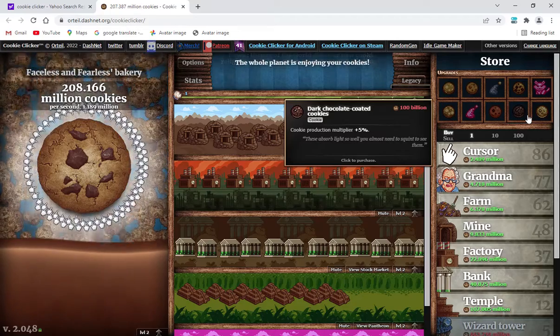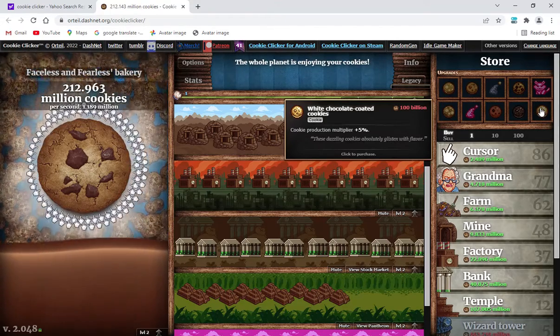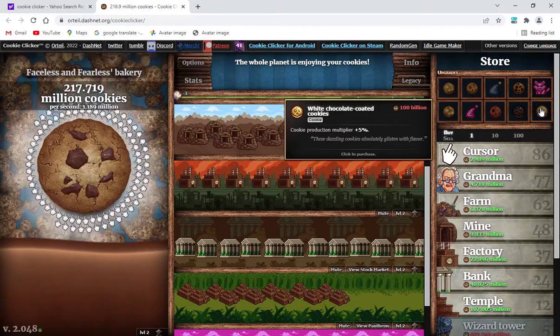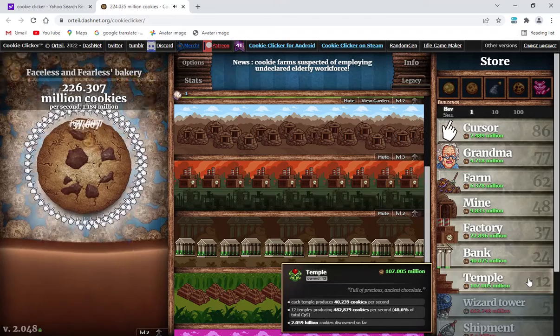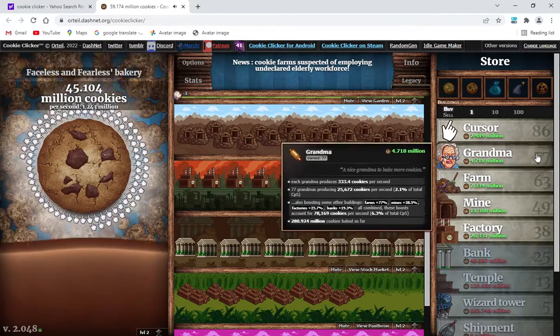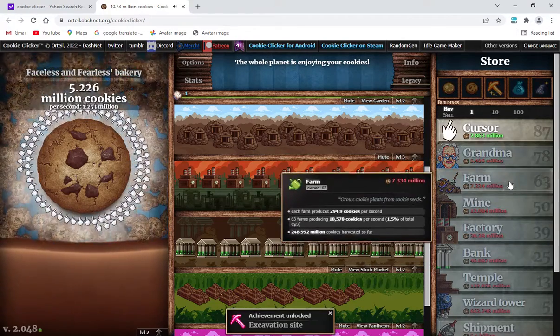These absorb light so well you almost need to squint to see them. And white chocolate coated cookies — my personal favourite. Cookie production multiplied plus 5%: these dazzling cookies absolutely glisten with flavour. Well, they sure do. And on that note, let's get another temple, another bank, another factory, another mine, another farm, another grandma, and another cursor. It took me way too much effort to say that.